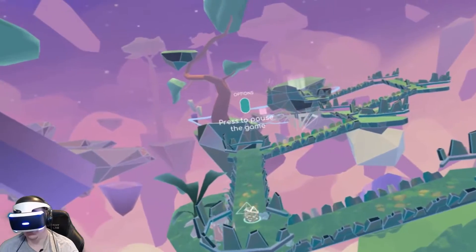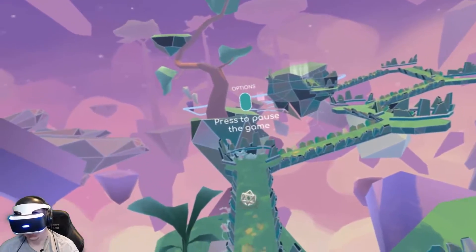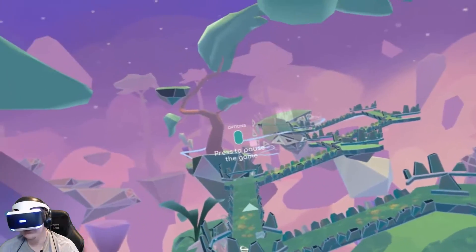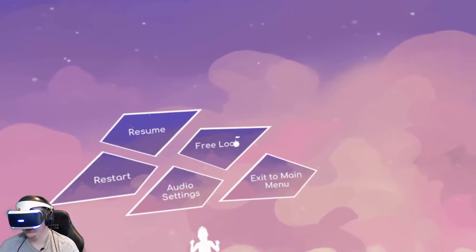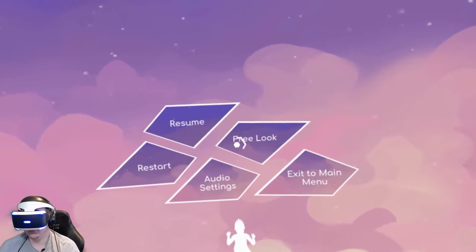Press to pause the game. Resume, restart, audio settings, free look, exit to main menu. That's the free look option.